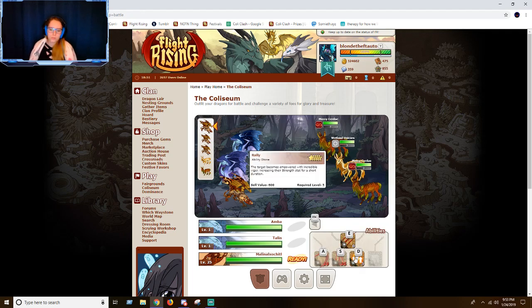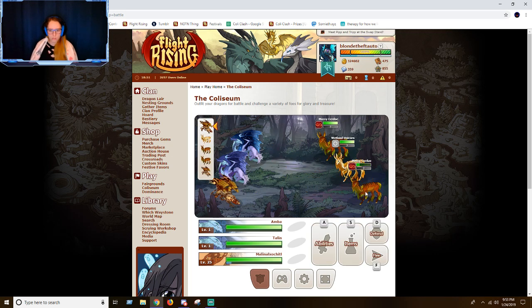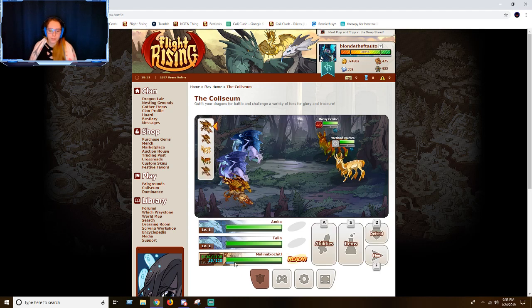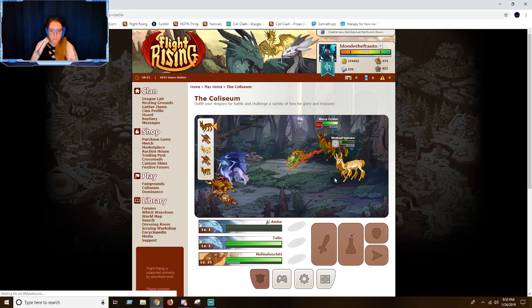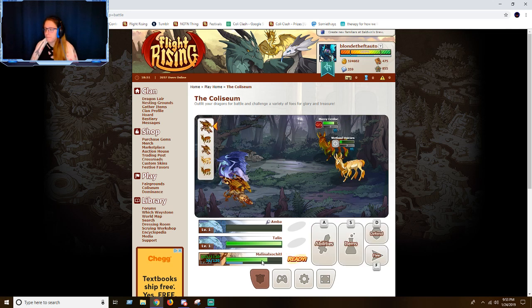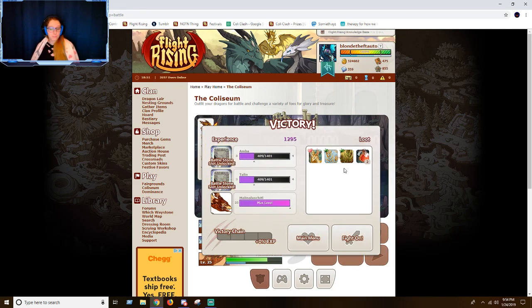What you do is either Rally or Scratch. I like to do Scratch because you just scratch it up the whole way through — that way you build up breath. I'm dealing critical hits, which is fantastic. Once you get to 35 breath, you can then Eliminate. I even got a familiar from that one! One battle got me to level three. If I do one more battle I'll be at level four; two more battles, level five.